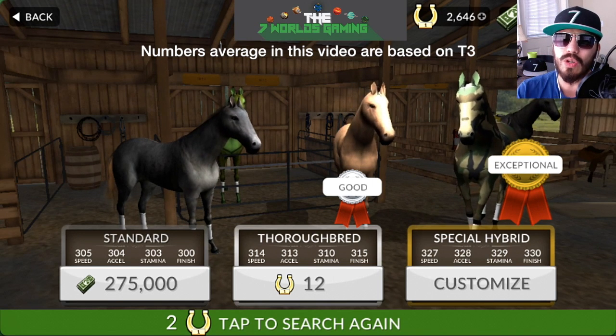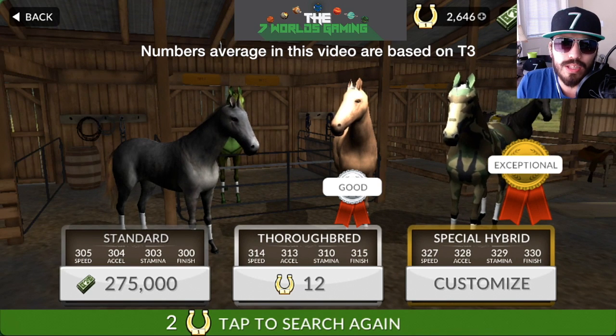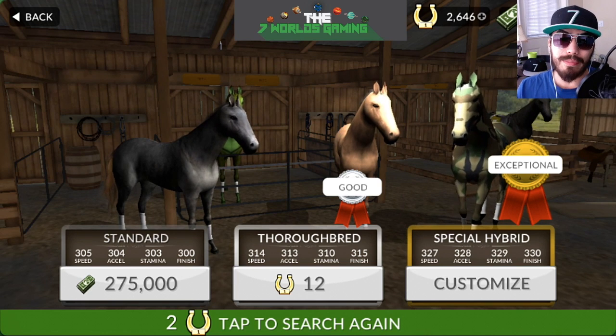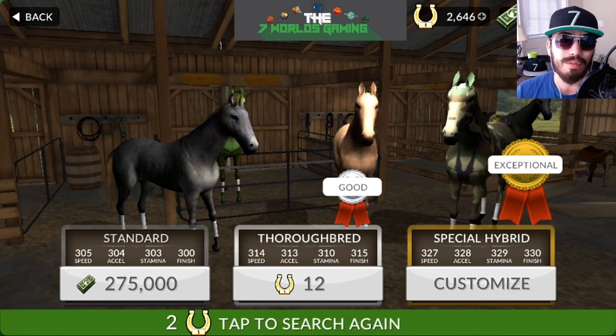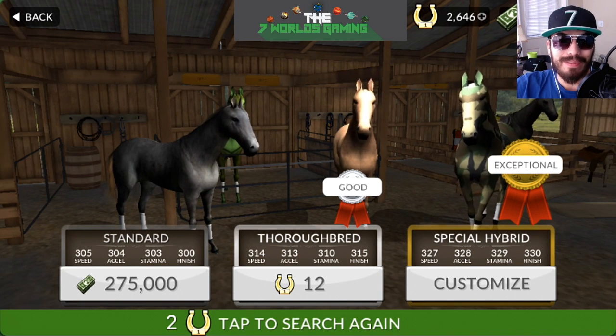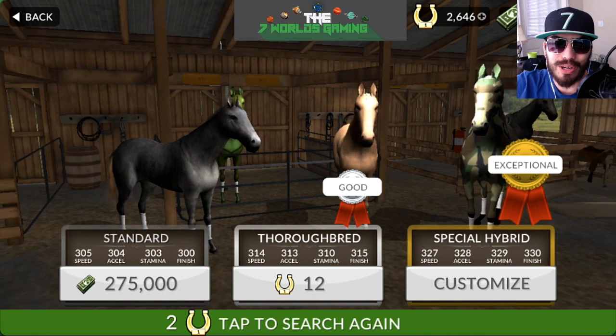13/16 is very, very rare but you'll be able to hit it. Also, see what you want in a horse — whether you want more acceleration, more speed, more stamina, or more at the finish line; that's completely up to you. Once you add up the numbers, you want it to be about 13/14 to 13/16. If you get 13/20, definitely go ahead and get that because it's not going to get any better than that.